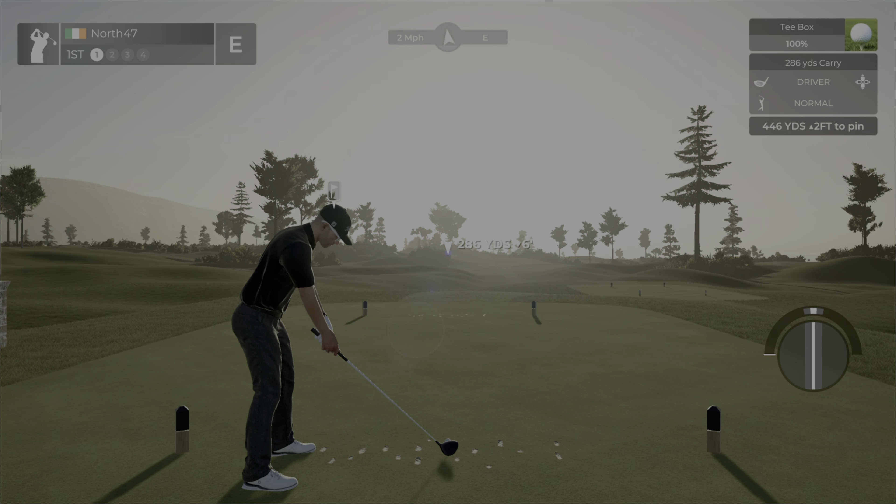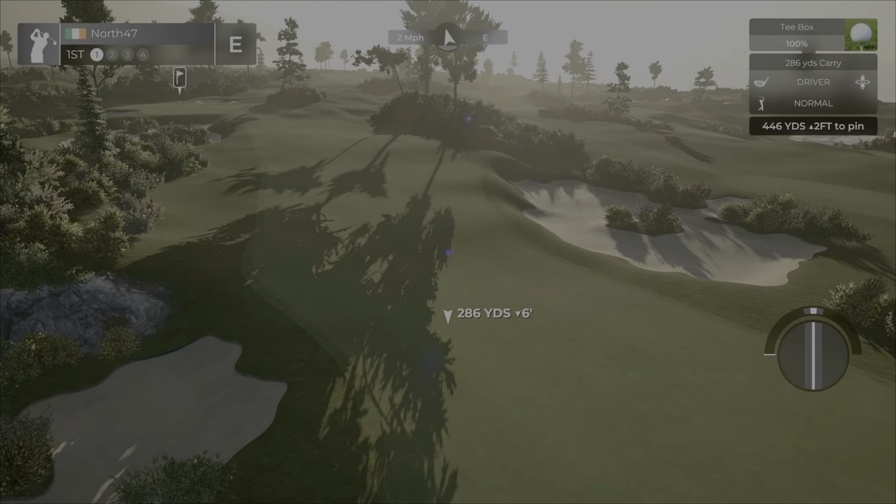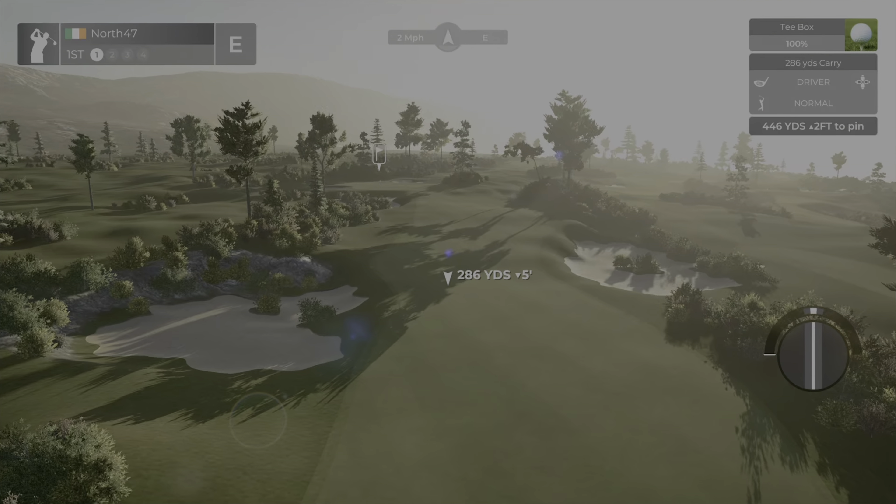We're kicking things off with a par four, 446 yards, up two feet. Nice calm winds. So far looking very nice — I like the lighting, nice and low, giving a good silhouette of the trees without making things dark. I like the planting work and there are two very well-placed fairway bunkers. Wind has died down, so let's take it while we can.